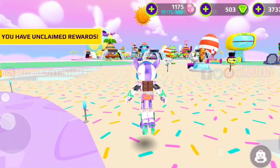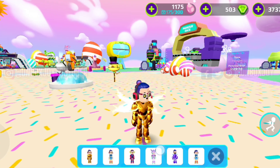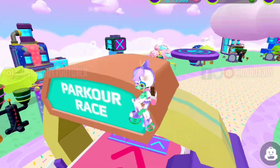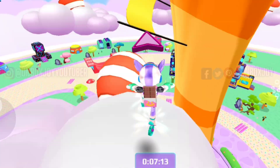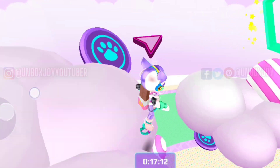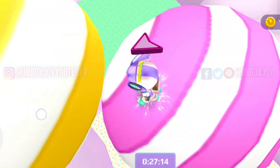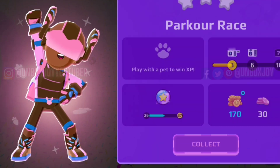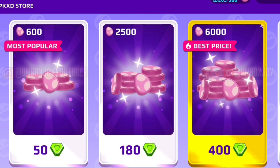Next we have the Parkour Race, but I don't think you will get many Easter coins there. If you want tips and tricks for this Easter parkour mini-game, comment below because I know some amazing tips. After playing, we got 30 Easter currency for three stars — that's nice.